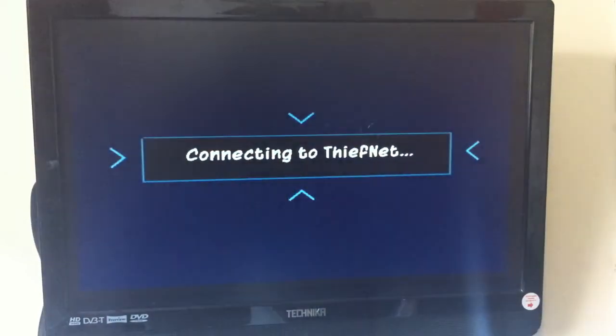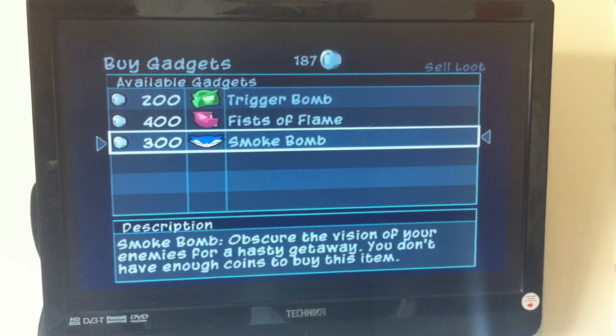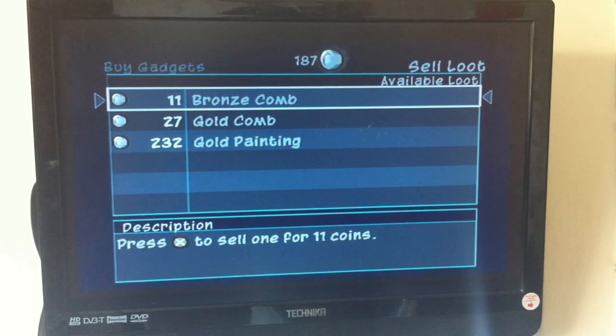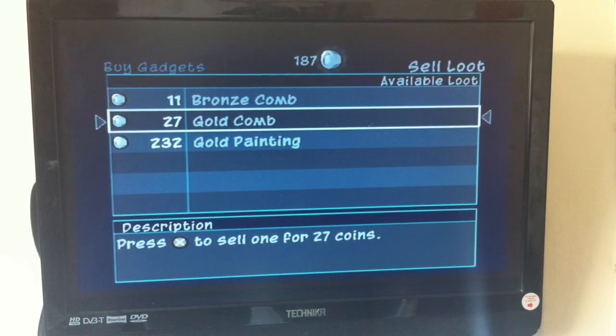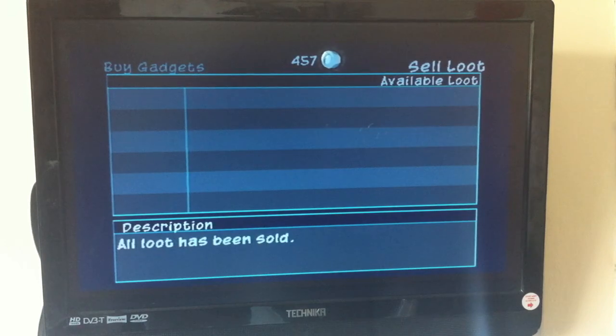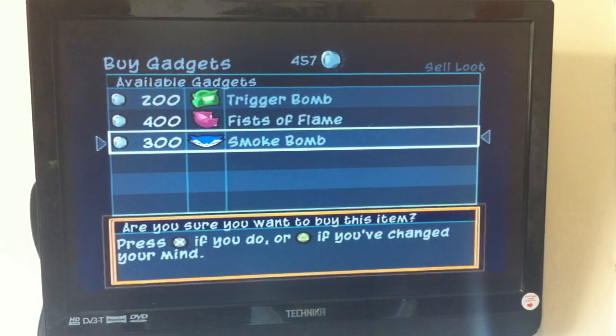Then we go on to the interweb — it's Thief Net. This is where you buy gadgets that you use for the characters. The raccoon face is Sly, hippo face is Murray, turtle face is Bentley. And we're selling stuff. You use your right left analog stick to push it to the right. Then you see all the sellables that you can sell. We had a bronze comb, a gold comb, and the painting we have just stolen. If we wanted to, we could buy a smoke bomb, and yeah, why not? Just buy it for banter.